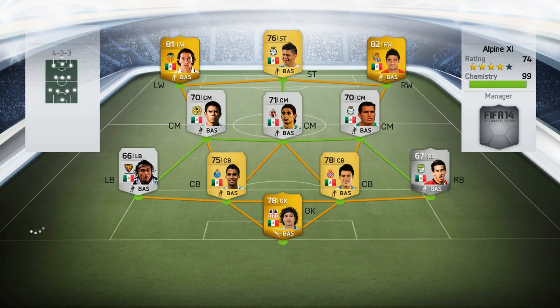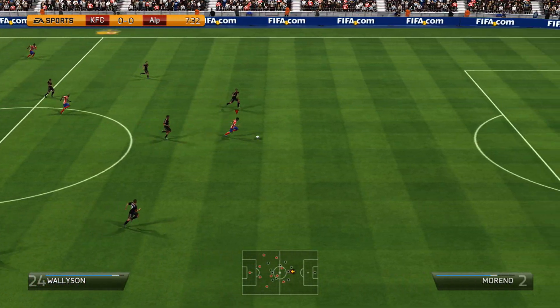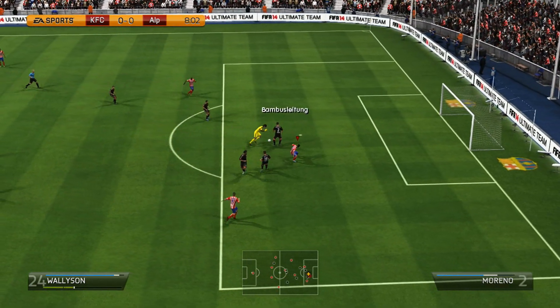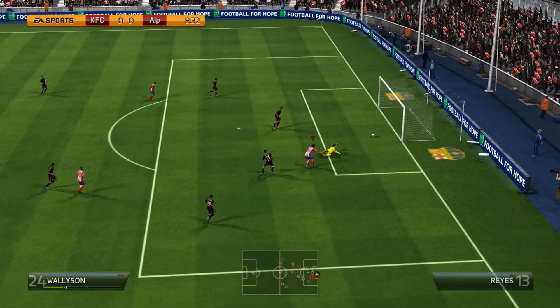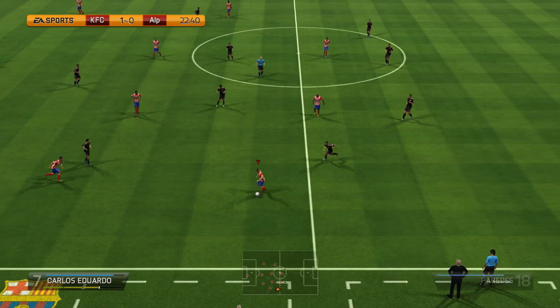After we done that, we decided to join a Champion Shield tournament. We come up against a quite nice Mexican side with a mix of silver and gold players. We start off with a nice throwball to Wallison, who goes one-on-one versus the goalkeeper. I try to do a ball roll past and then shoot — it's quite clumsy stuff going on, but we make it 1-0 quite early in the game.